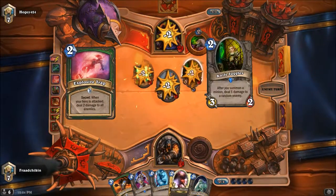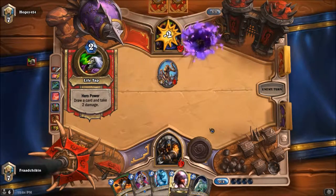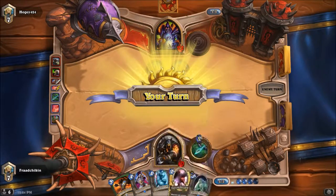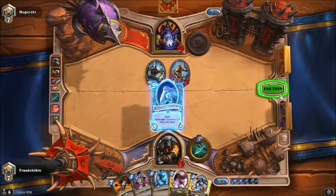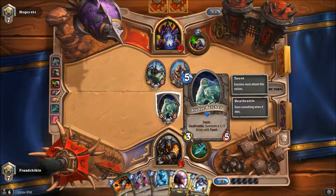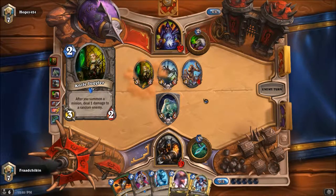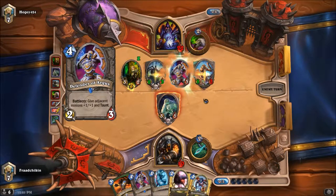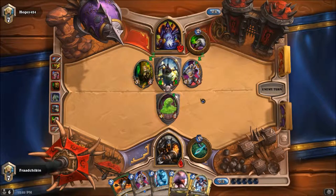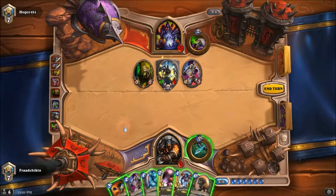Yep, there we go. Doomguard — okay good, so he doesn't have a Doomguard in hand unless he top-decked it now. Sludge Belcher — I always get this name messed up. Oh my goodness, okay, that's bad. That's not good; if it's not good it's bad. Can't kill me though — no, he can't kill me.